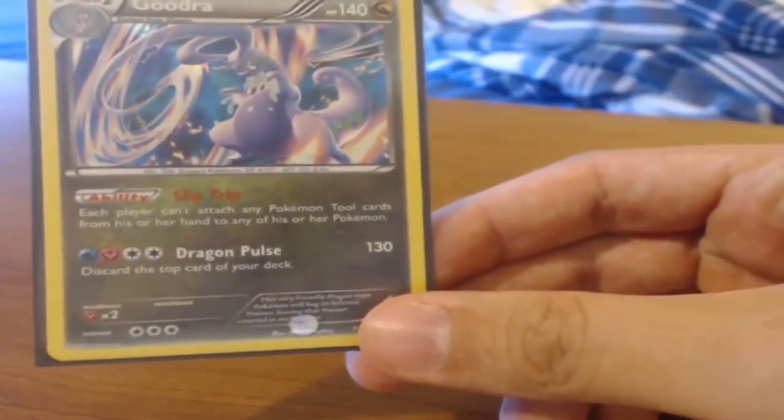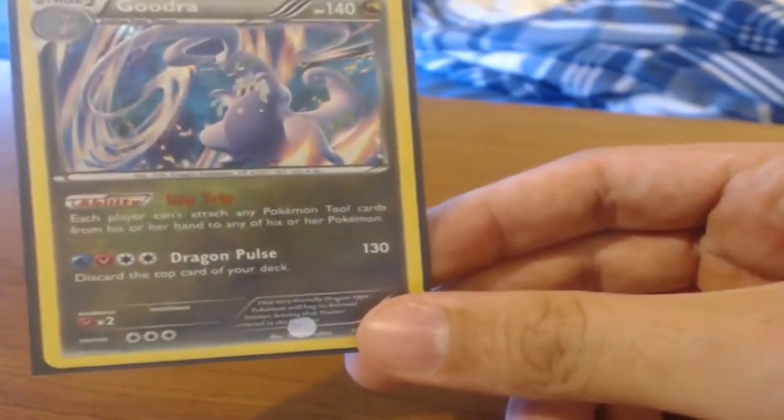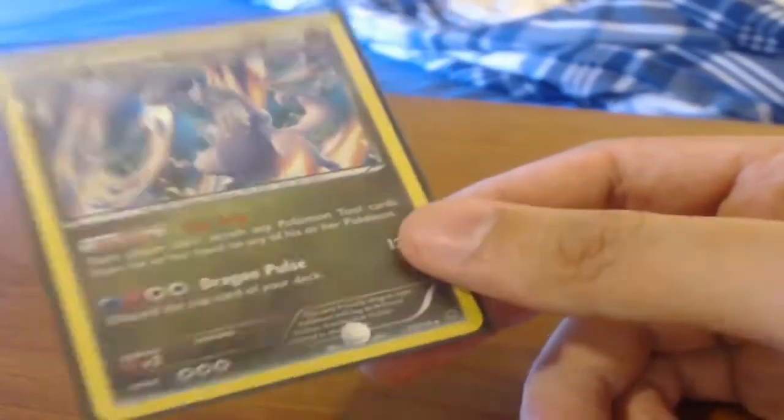Not a big deal to me. I'm not sure if I have the actual holo version but I know I at least have a reverse holo of it. The ability is Slip Through — each player can't attach any Pokemon Tool cards from his or her hand to his or her Pokemon. And then Dragon Pulse, which does 130 but you have to discard the top card of your deck.